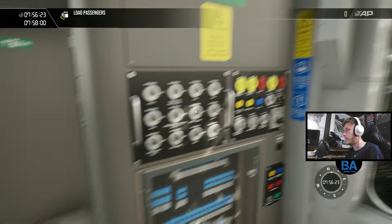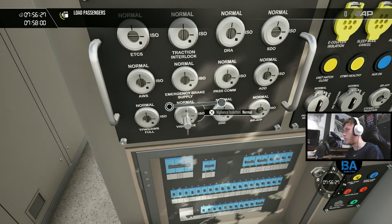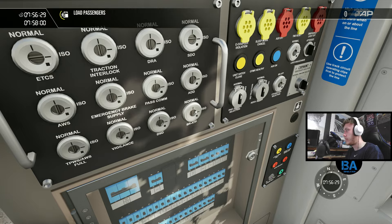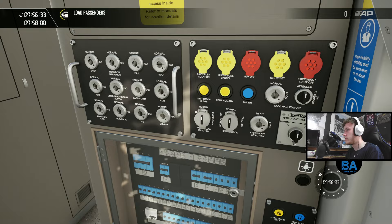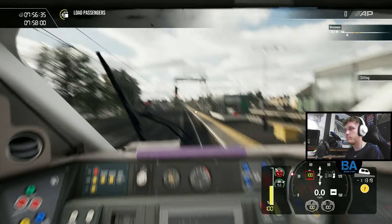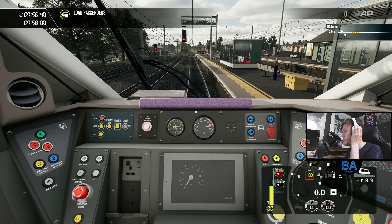I sort of wish the safety systems were on by default. Having driven the DB BR101 now — the expert one, which has automatic safety systems on — it's so much nicer. Put that on. Operational.